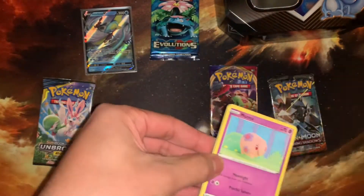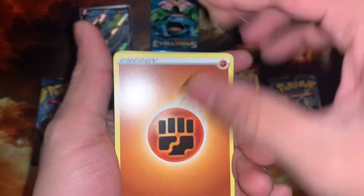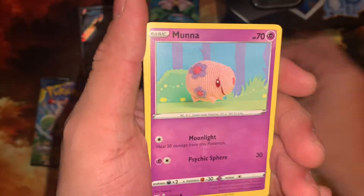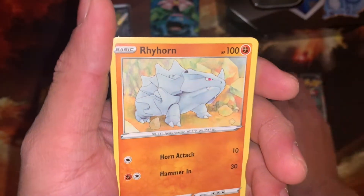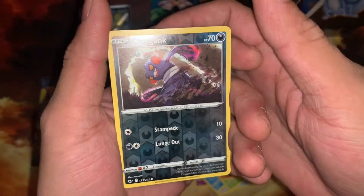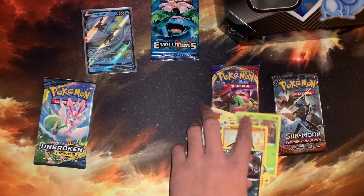Sword and Shield pulls have been awesome lately — we just pulled a Zacian full art not too long ago. From this pack we got Haunter, Wacky Palpad, Moona, Roselia, Choodle, Blipbug, Drizzile, Croagunk. I just love looking at the faces on some of these Pokemon — it's hilarious. Croagunk with the cool artwork, and then we have a Thievul, non-holo rare. Very cool.